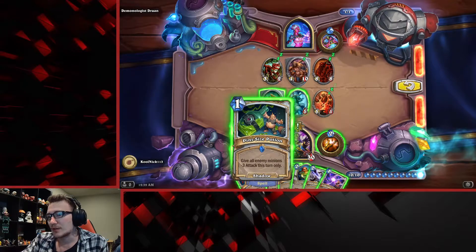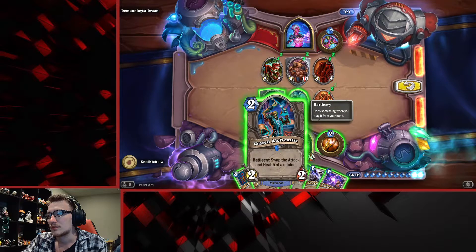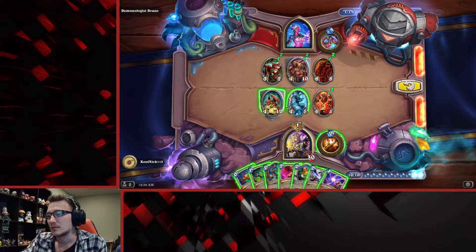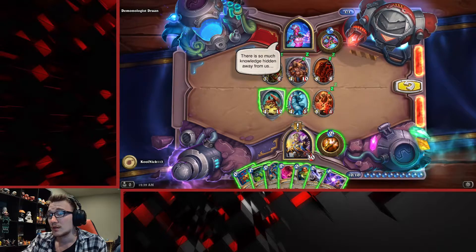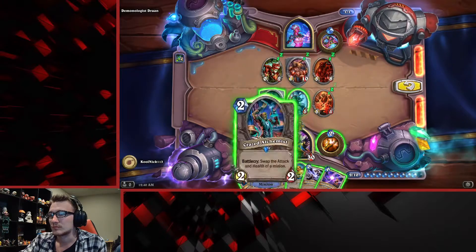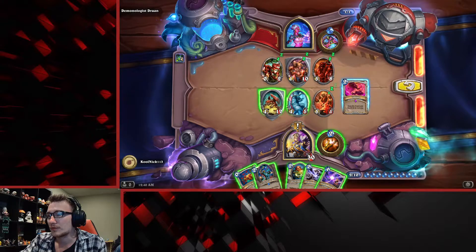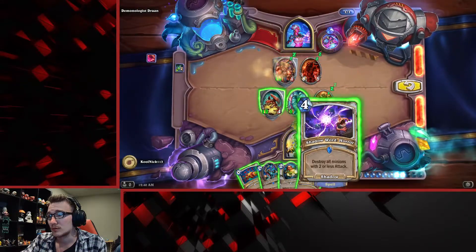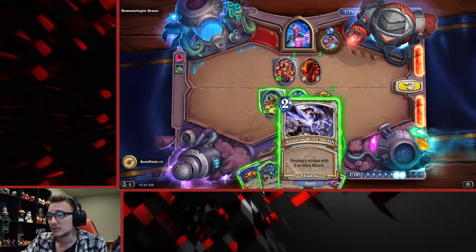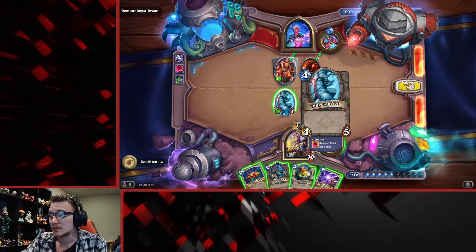So what I want to do is swap minions' health if all enemy minions get minus three attack this turn only. So straight, maybe five or more attack — we'll do that minus three attack to all of them. I'll use Confuse, then we'll do the destroy him with five or more attacks, attack with him anyways — let's get rid of him.